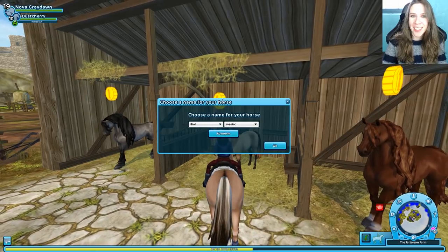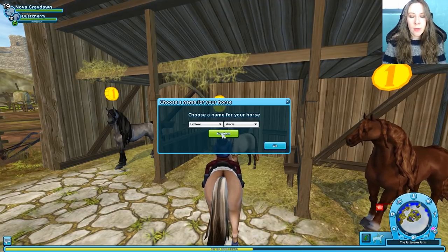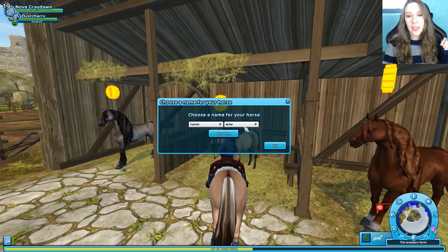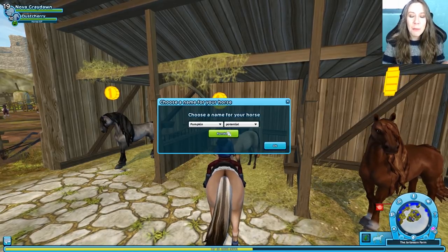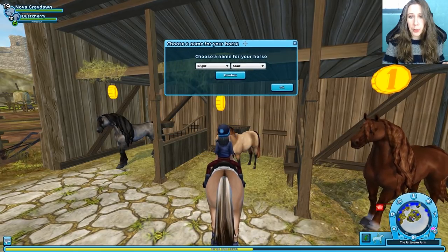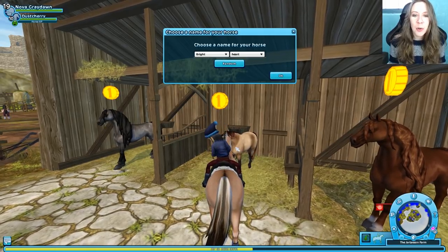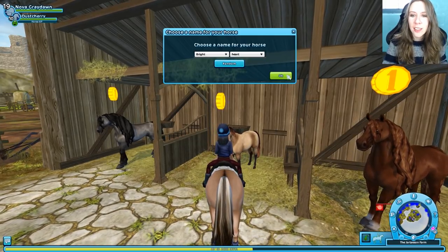Bird Maniac is our first randomized name choice — pretty interesting. Lemon Berry was super cute. I think someone told me they named their horse Lemon Berry. Crazy Mirror. Carrot Echo — we should totally do carrot something. Pumpkin Potential. Bright Heart — that's adorable. How do you guys feel about Bright Heart? It seems like a soft and gentle horse who just is out to have a little bit of fun. It makes me think of a dragon. Let's do it!